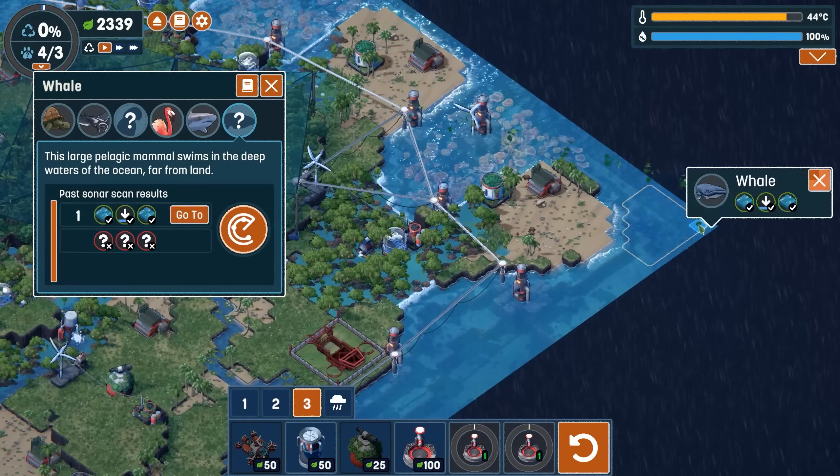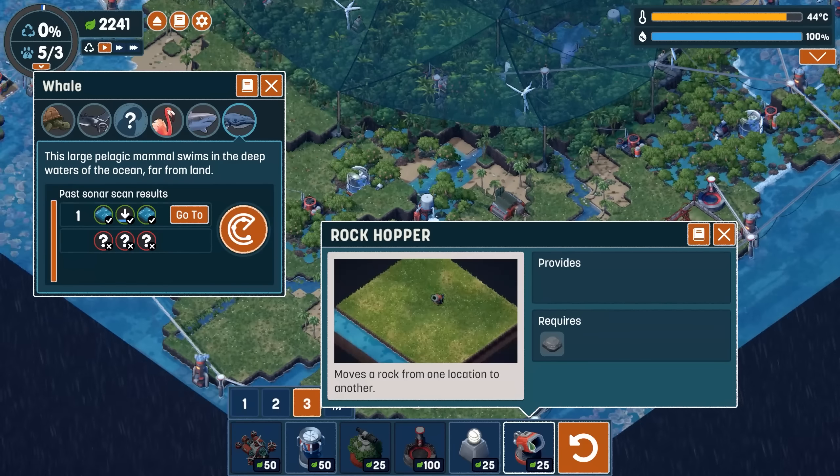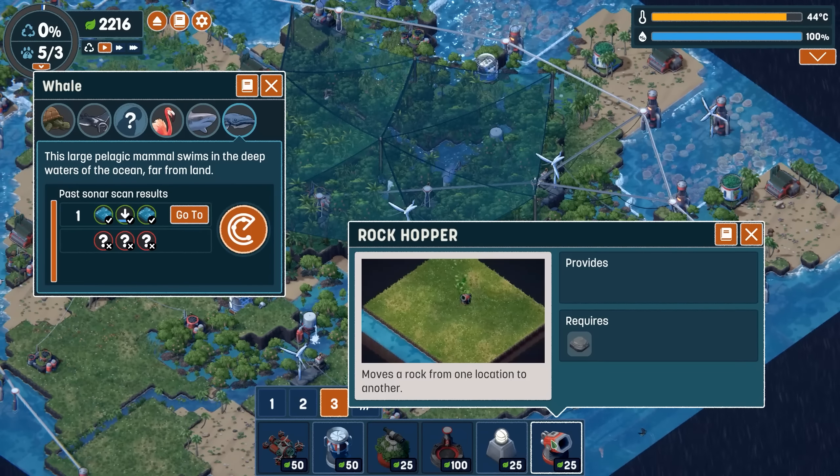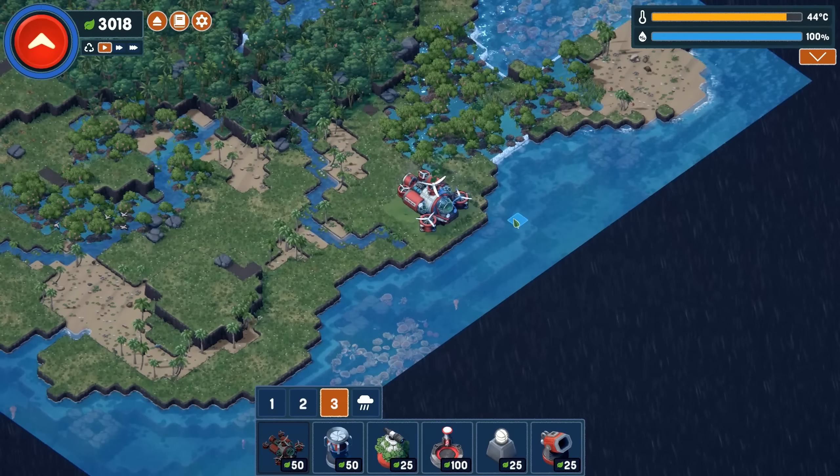Now we can start recycling. Over here is a big recycler station connecting to the monorail network. We can place down some recycling beacons in a few key areas to get a lot of our points back. We also have access to a rock hopper which moves rocks — that was key to unlocking the monorail in that location. With some clear open sky, we do one last sonar ping to get the parrots. That's all the critters. A little disappointed I didn't get the moss, but if we can recycle everything, we should be good to go. And we are done.